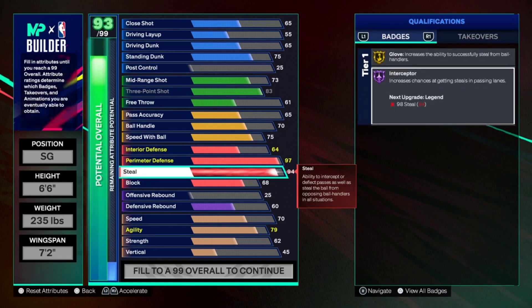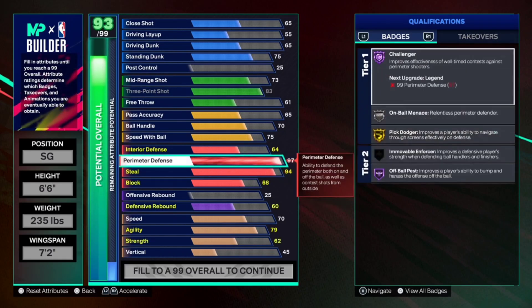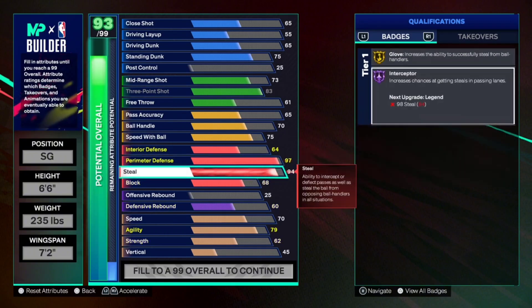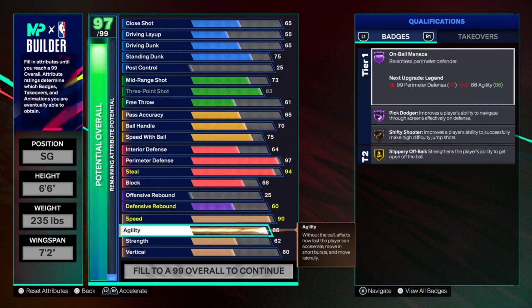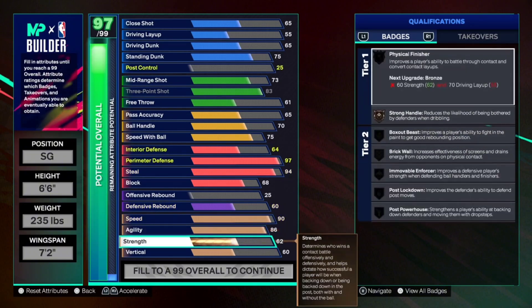With that 94 steal you'll get Hall of Fame Interceptor. If you use your max plus ones, you can get Legend Challenger, Legend Interceptor, and your cat breakers upgraded a lot as well. The defense is looking crazy good. For physicals, we're going 90 on speed, 86 on agility to get On Ball Menace and Pick Dodger. Once we hit 99 perimeter from our cat breakers, we get Legend On Ball Menace. Strength goes to 85.